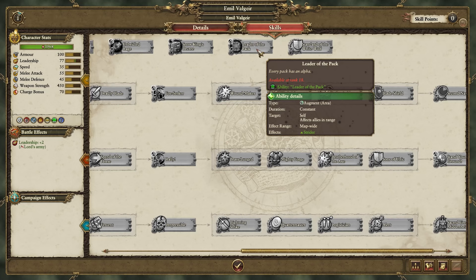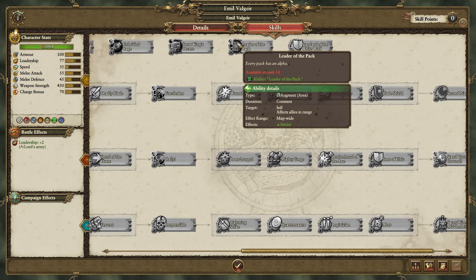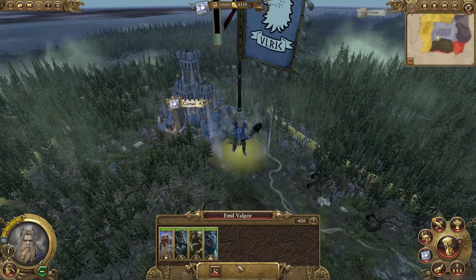Leader of the Pack - I wonder what that does. It appears down there but I can't mouse over quick enough. I think some of these might be the Boris Todbringer ones. So we're moving back into our city. We have 10 grand and we are making a good amount of money to begin with.